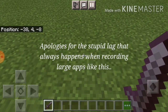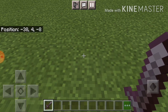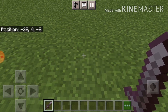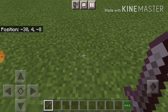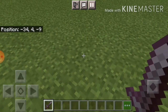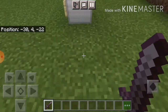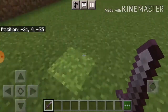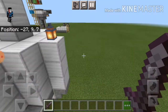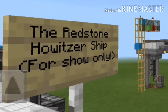I started this project — it's a pirate ship. This is the original idea. I actually built a pirate ship that has double barrels connected with a bunch of wiring, like a bunch of redstone. But this one is just more than a pirate ship. This one right here is called the Redstone Howitzer Ship.